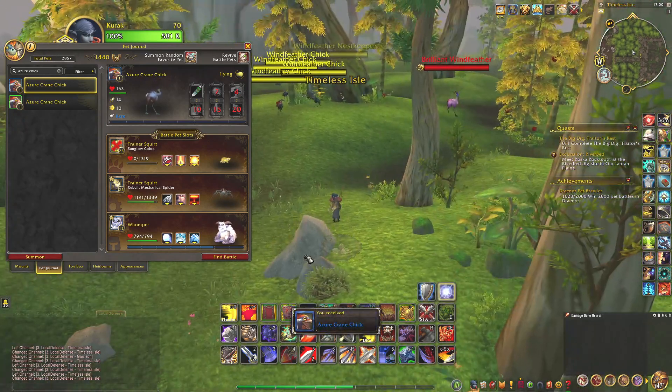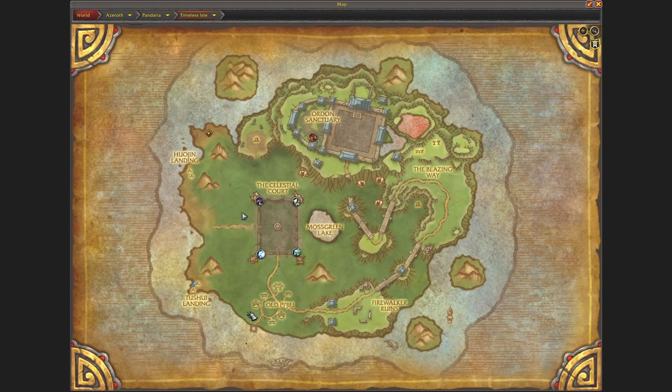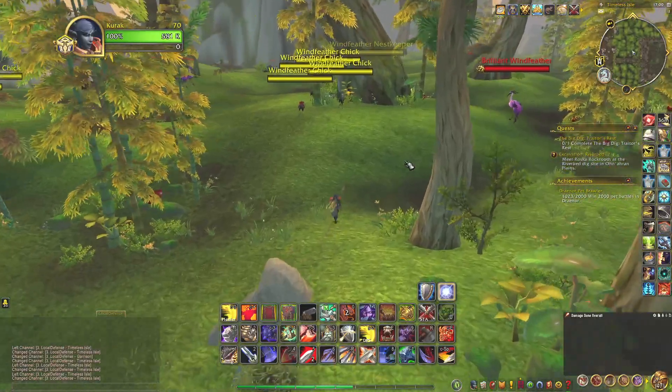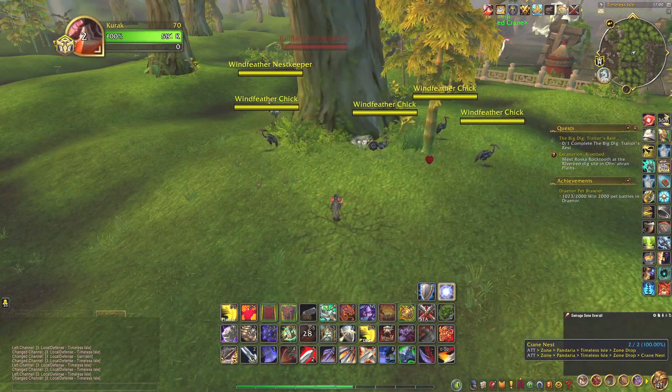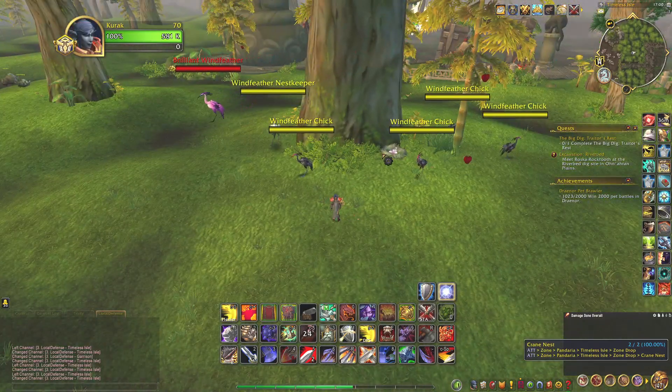And now I have looted it. So just to say, it's all around in this green area — you will find the crane nests near these trees. If I go just here, you can see another crane nest. There's just a low drop chance of it dropping the Battle Pet, but that's how you get it.